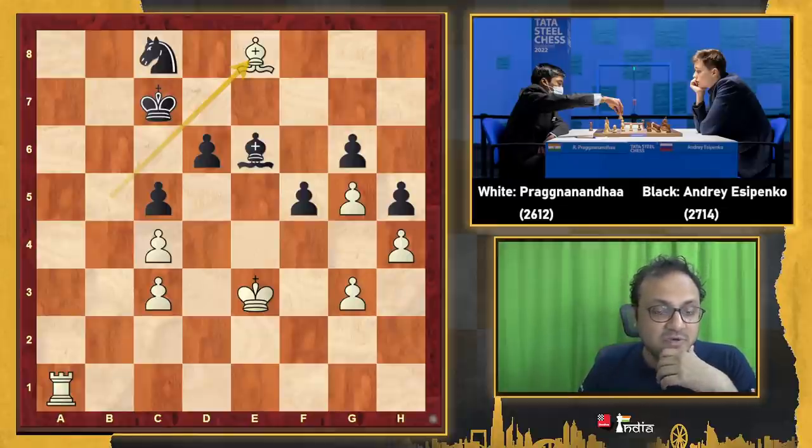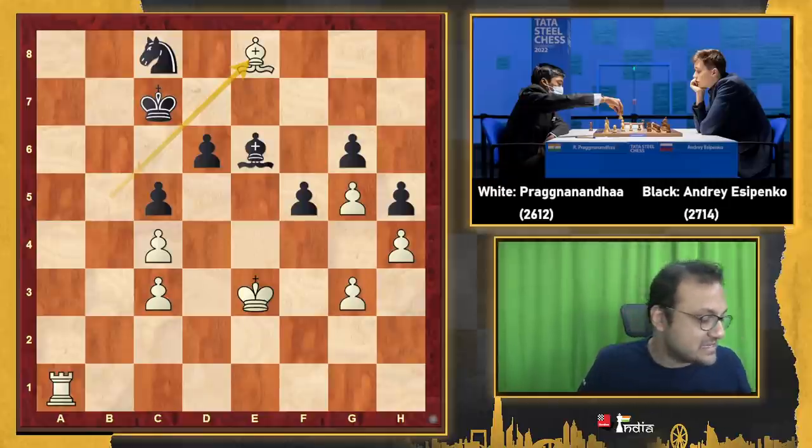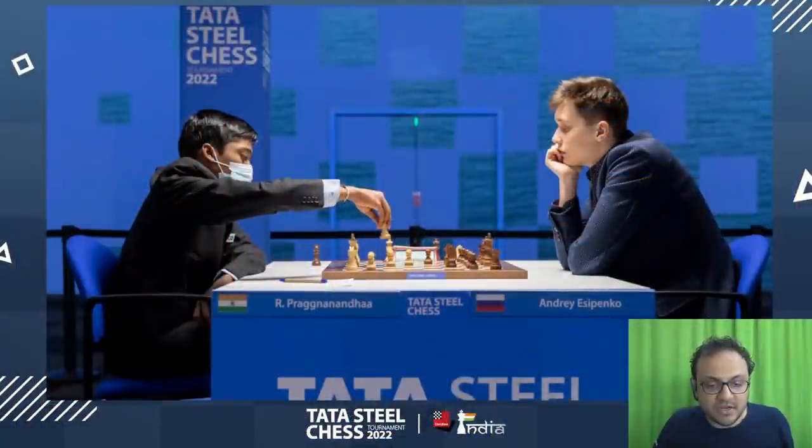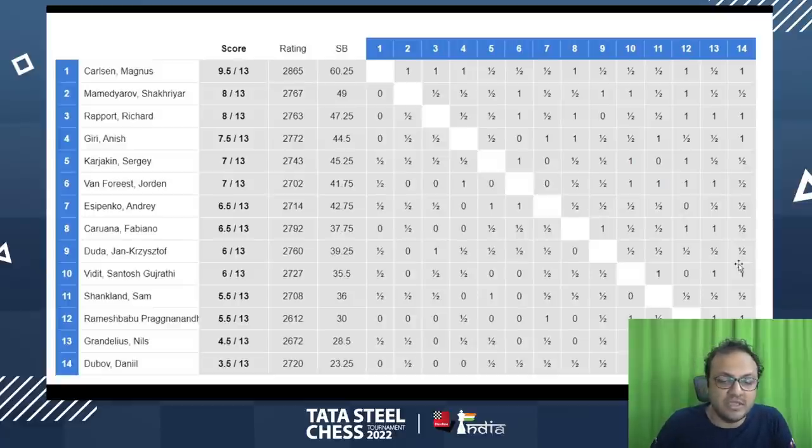I thought this entire game was excellently played by the youngster. In his first super tournament appearance, he has done really well. Looking at Praggnanandhaa's result, he's finished 5.5 out of 13 with wins against Vidit, Esipenko, and Nils Grandelius. He can be proud of his achievement — the boy has shown he can play against the best players in the world. He ended with 7 Elo points gained, reaching 2619, which in itself is fantastic. Congratulations, Praggnanandhaa! This is Sagar Shah signing off — bye bye.